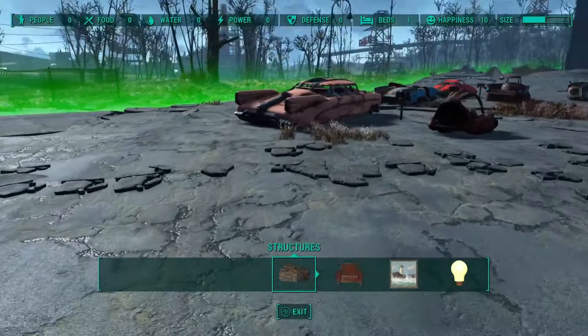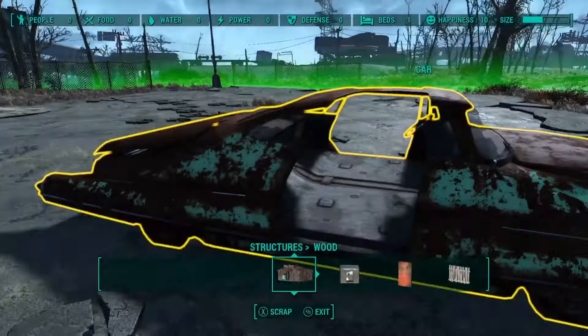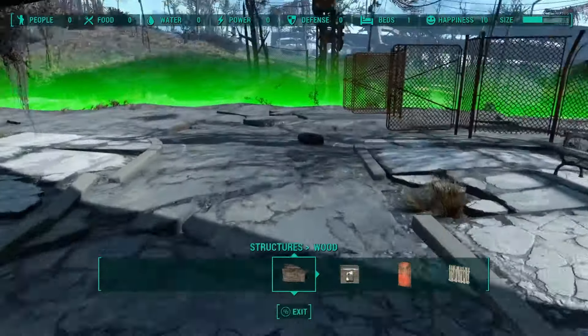You see these yellow barrels that I've been getting rid of, and you see all that radiation — it's because those barrels are radiated as hell and they're poisoning your character and your water, so you want to get rid of them as soon as possible. I've got to take some Rad-Away to get that radiation out of my HP bar, and I'm going to take a Stimpak to build my HP back up.